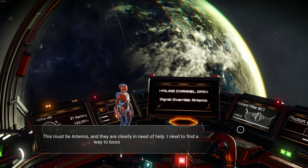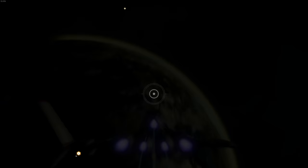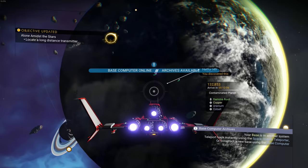I already know what happens with Artemis so I won't say anything. This must be Artemis — they are clearly in need of help and I need to find a way to boost their signal. The base computer comes online with archives available, and the mission is to locate a long distance transmitter.